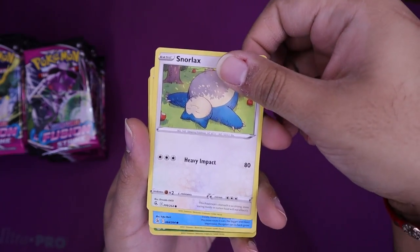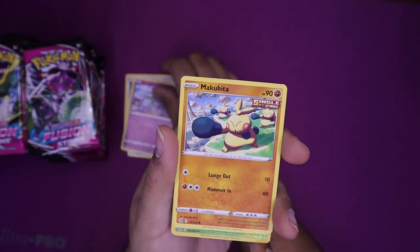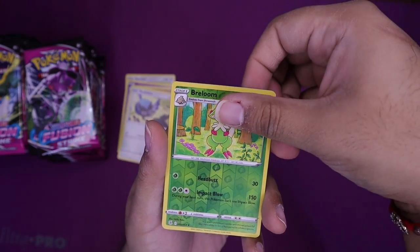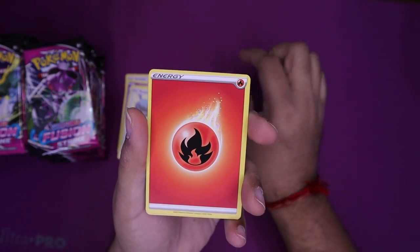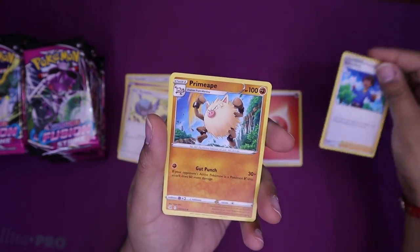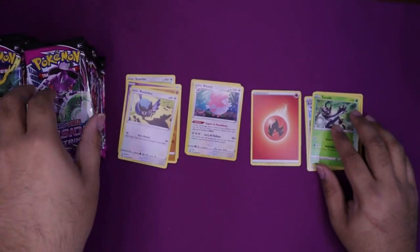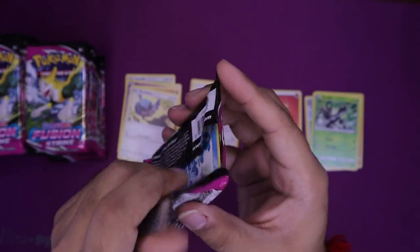We're going to go through these a little slow. We got a Snorlax, a Snom, a Dreepy — I love Dreepy — a Makuhita, a Rookidee, a Breloom Reverse which is uncommon, a Blissey Rare, a Fire Energy, a Schoolboy, a Primeape, and a Zarude. A very tame way to start off the opening, but maybe we can ramp up into something great.